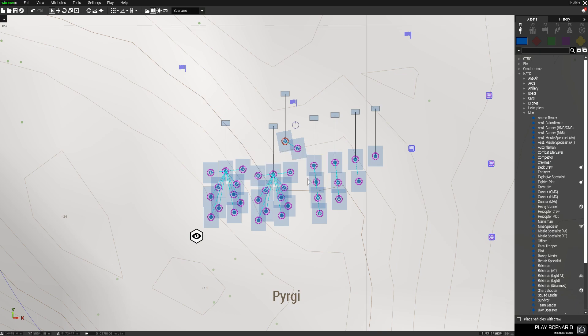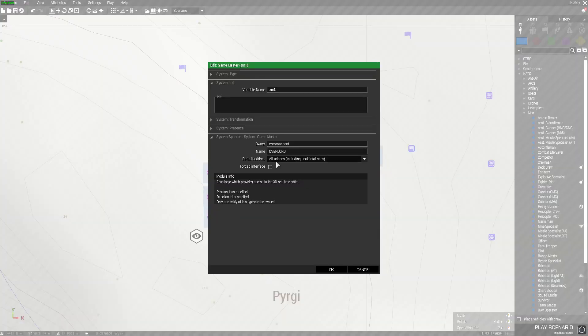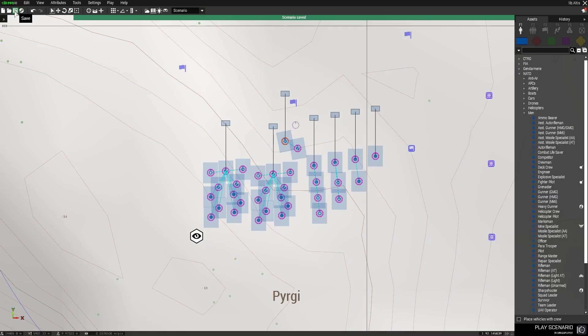Just to recap: delete the three modules that were there, double click on the Zeus module, and click 'All add-ons including unofficial ones.' Don't touch anything else in there — keep the commander name as 'overlord.' Go ahead and press OK, then press Save.